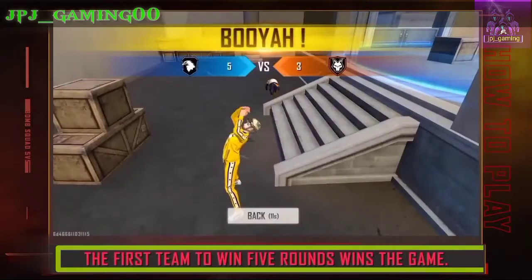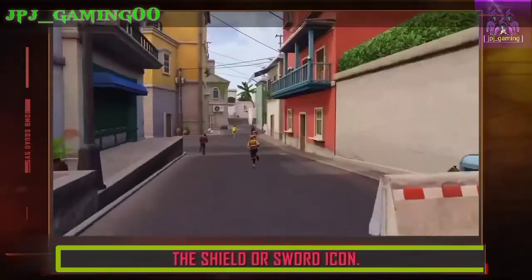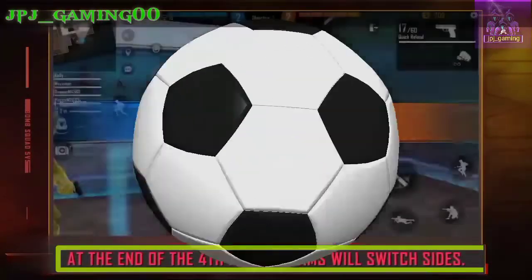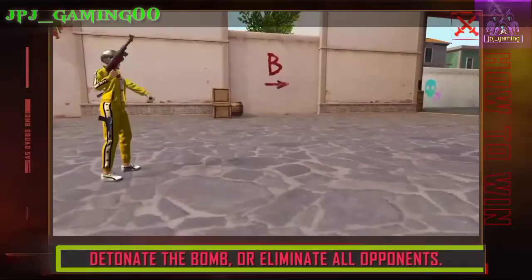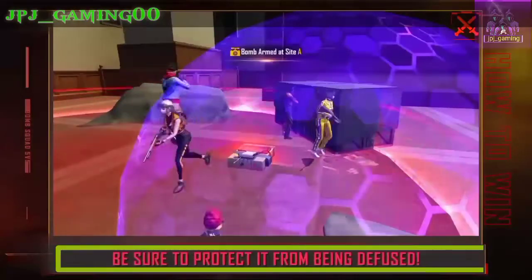Players will alternate between the offensive and defensive sides for up to 9 rounds. The first team to win 5 rounds wins the game. Your current objective is represented by the shield or sword icon. At the end of the 4th round, teams will switch sides. In-game cash will also be reset.